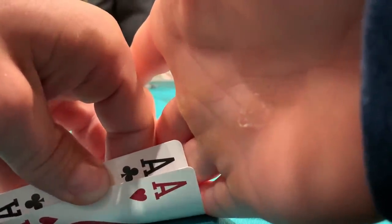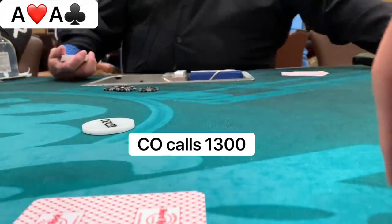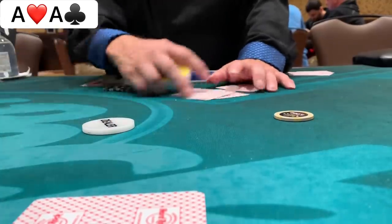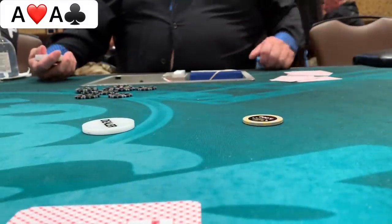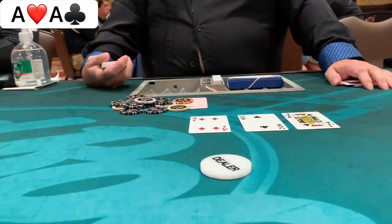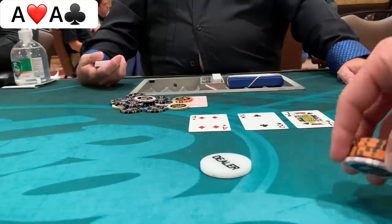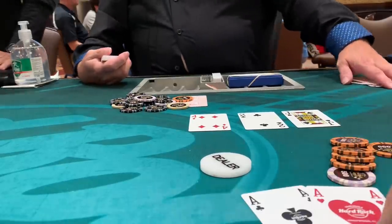The last hand before a 15-minute break — we're on the button with pocket aces again. There's an under-the-gun raise to 1,300, a hijack call, and a cutoff call. Dream spot. I put in a massive three-bet to 5,000, hoping it looks like a steal. The under-the-gun player calls. The cutoff and hijack fold. Heads-up, the flop comes jack-high. When my opponent flats my three-bet out of position, I put him on pocket pairs like nines through queens, so the jack is a bit worrisome. I c-bet 4,500 anyway. He thinks for two to five seconds and shoves all in. I snap-call showing pocket aces, and we have it.